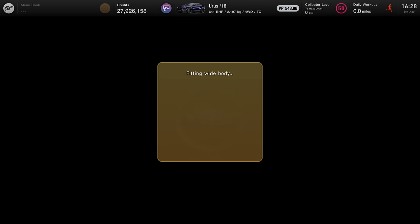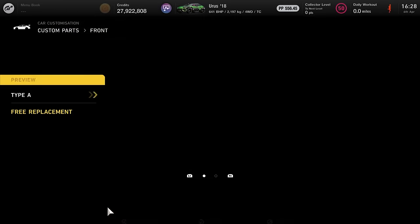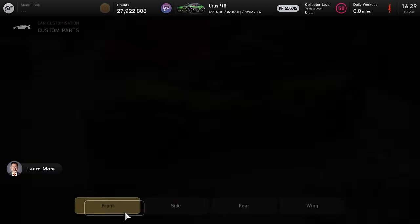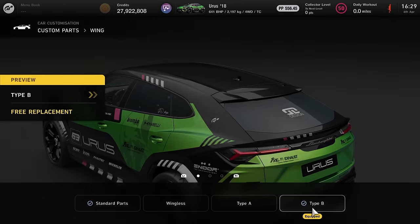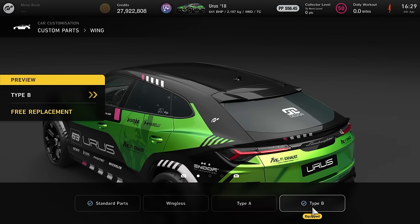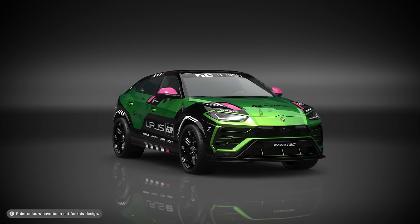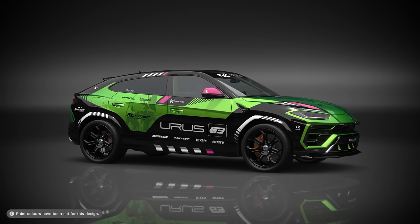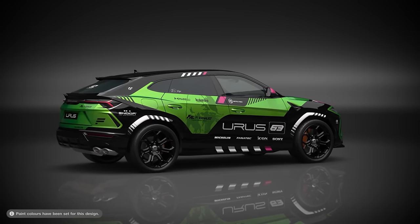However, you can use that weight to your advantage if you want to go for the wall riding technique at Tokyo. Its only real downside is going to be its fuel efficiency. For the build itself, the first thing you want to do is fit the wide body — that's going to cost you around 50,000 credits. For the aero parts: front is type A, side is type A, rear is type A, and for the wing it's going to be type B. I also want to give a big thank you to GD Design, one of the most popular livery creators in the Gran Turismo community, who came up with this design for the Lamborghini Urus.